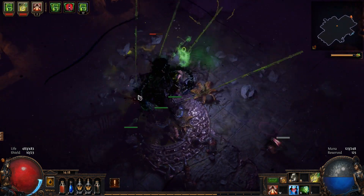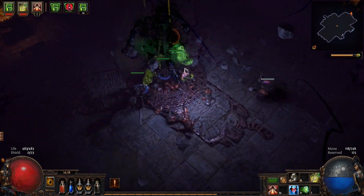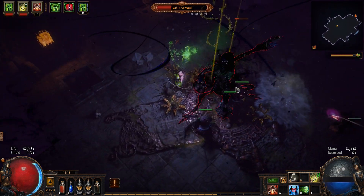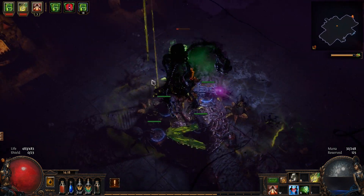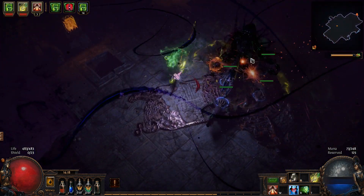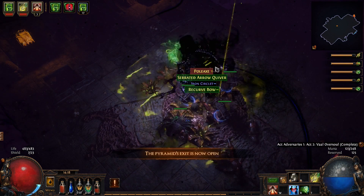Now while we wait, let's look at this active boss scale with our toxic rain linked to poison chance. Can you say the least optimal setup and still doing damage? Yeah. Toxic rain is that good.